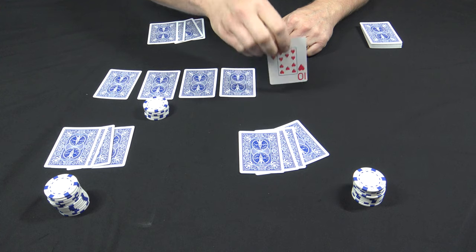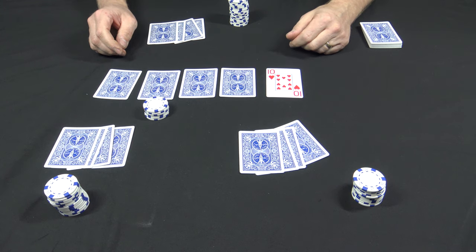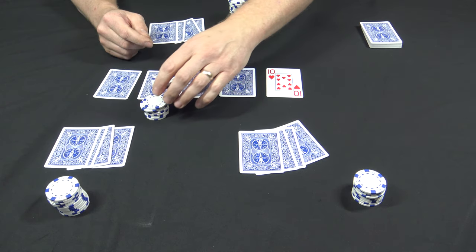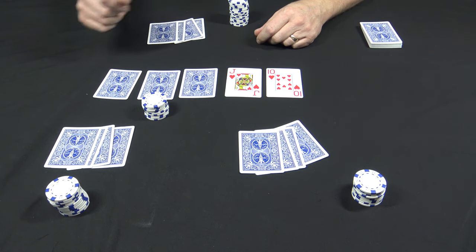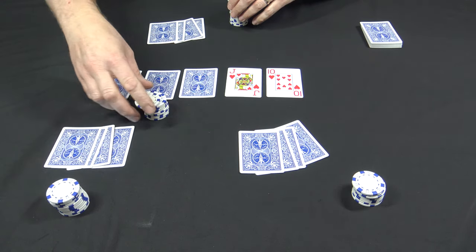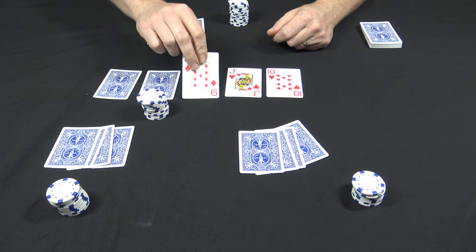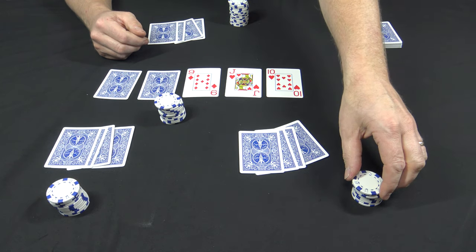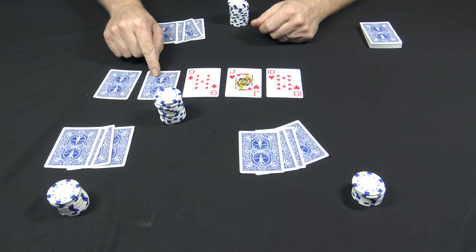Once that betting round is good, the dealer can go ahead and flip over one card — I work left to right. Betting action always starts with the player left of the dealer. He's going to bet a quarter and everybody's going to call. Once the pot's good, the dealer turns over the second card, another betting round, a quarter and everybody calls. Once the pot's good again, the dealer turns over the third card. Betting action again — he bets a quarter and the table calls.